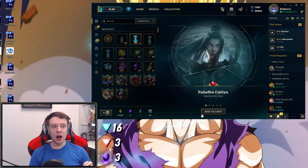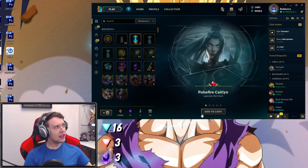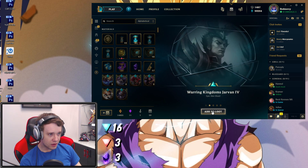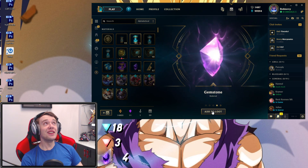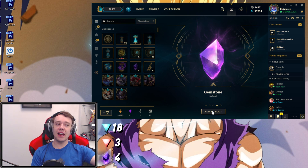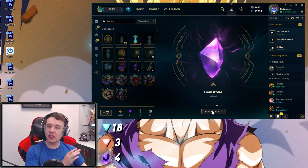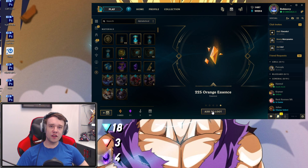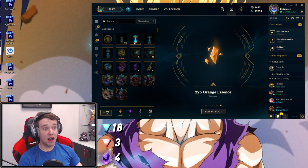Woo! Legendary Skin Shard - Pulse Fire Caitlyn! That's three Legendaries, like 15 Epics, three Gemstones. And this is a five-dot capsule! Holy shit, wait a minute. Warring Kingdoms Jarvan - another Epic Skin Shard, another Epic Skin Shard, and another Gemstone! That single capsule right there has got to be one of the best I've ever opened - a Legendary, followed by two Epics, followed by a Gemstone, and 225 Orange Essence. Tell me that was not value. That was the most valued single capsule I've ever opened, period.